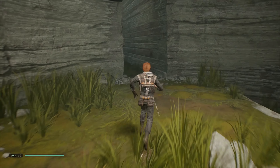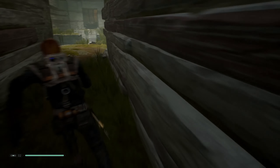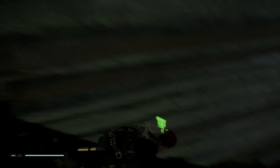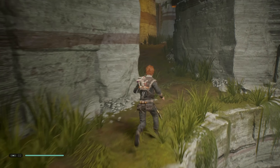Now that we have the wall-run ability activated, we can access certain areas we couldn't before. Let me try to get up here — oh, I screwed that up terribly. How am I even supposed to go up there? I'll try once more — nope, it didn't work. I think this isn't the area to use it, so we have to head back to use it to get across to the Jedi temple.